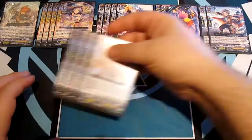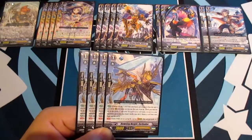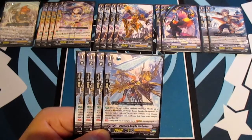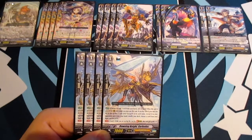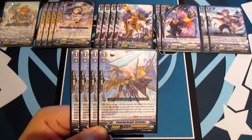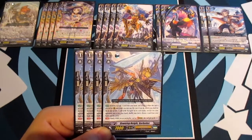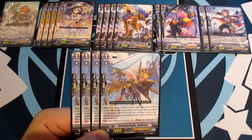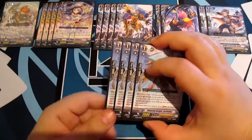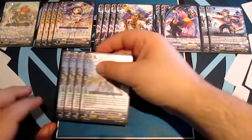Then the last Grade 1 is Dawning Knight Gorbudak. Choose a Grade 3 from your hand and reveal it — when this unit is placed from your hand you may pay the cost, search your deck for up to one Grade 3 card with 'Gurguit' in its card name, reveal it to your opponent, put it into your hand, shuffle your deck, and discard a card. While paying the cost for stride, this card gets +2. It's a really good tech and it's actually helped me out loads.